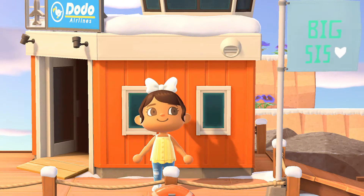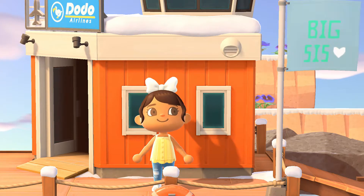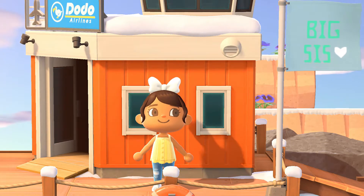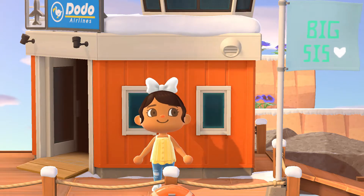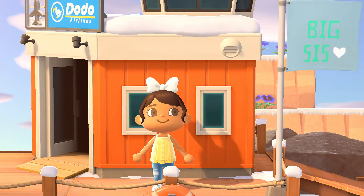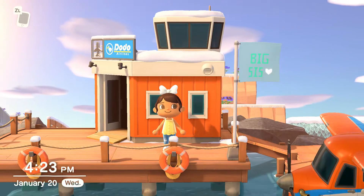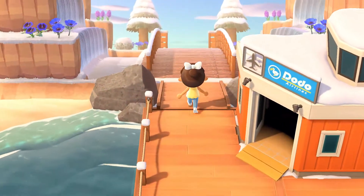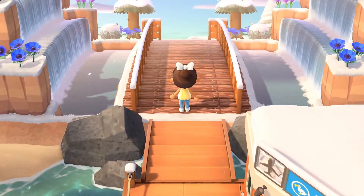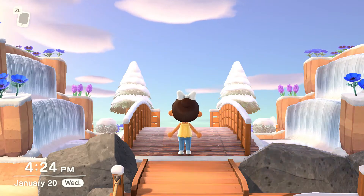There is a reason why I'm starting my video at my airport. My island entrance in my other videos is just kind of flat and terrible. But I finally decorated my island entrance and I wanted to show you guys what I did to it. So when you come out of the airport, this is the first thing that you see — a bridge with waterfalls, flowers, trees, bushes. It's pretty.